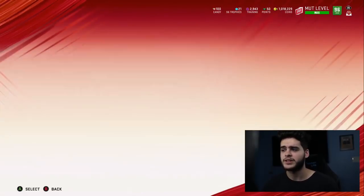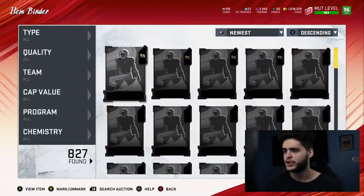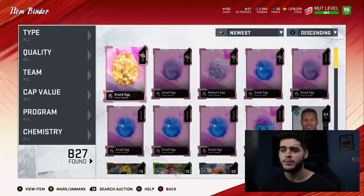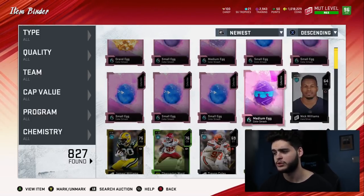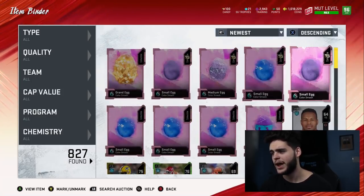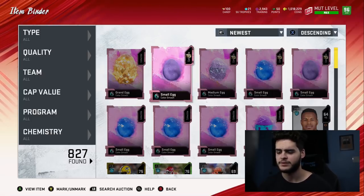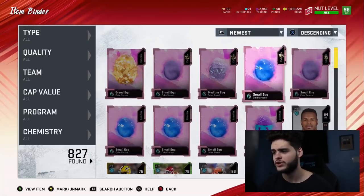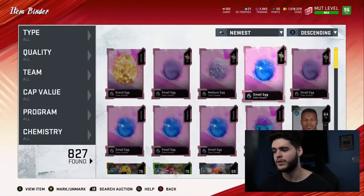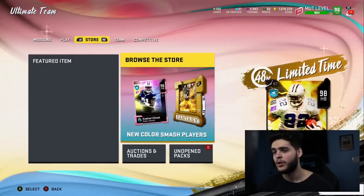Here are the eggs I pulled overall. In my binder I got a grand egg, but I didn't pull it directly — I quick-sold two large eggs I pulled and did the grand egg set. So I got one grand egg, one small, one medium, then small, small, small, small, small, medium — essentially eight bad ones and two decent large ones. Then I exchanged everything in for a grand egg. That whole process cost about 300k worth of eggs. Was it worth it? I'm not entirely sure.